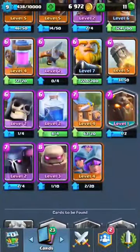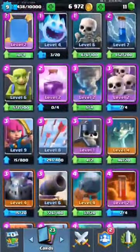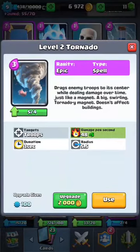Number six is the Tornado. It's not really that good because it can't kill Minions, but it can kill Skeletons and Goblins. I don't really see it used.